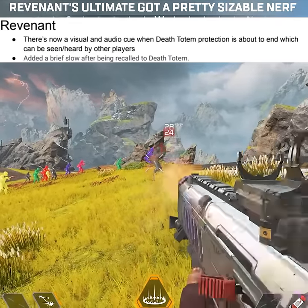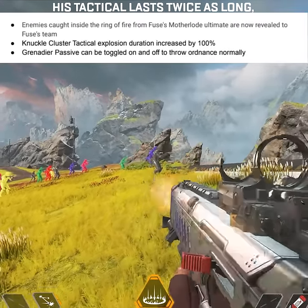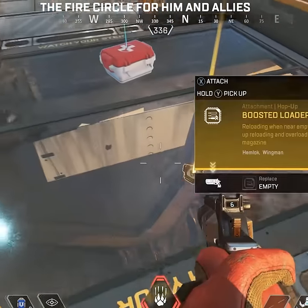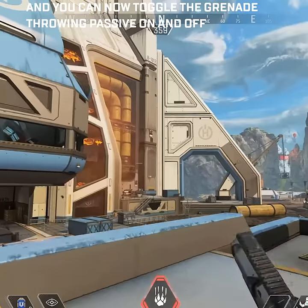Revenant's ultimate got a pretty sizable nerf. Fuse got a buff — his tactical lasts twice as long, but it's the same damage per second. His ultimate will highlight players inside the fire circle for him and allies, and you can now toggle the grenade throwing passive on and off.